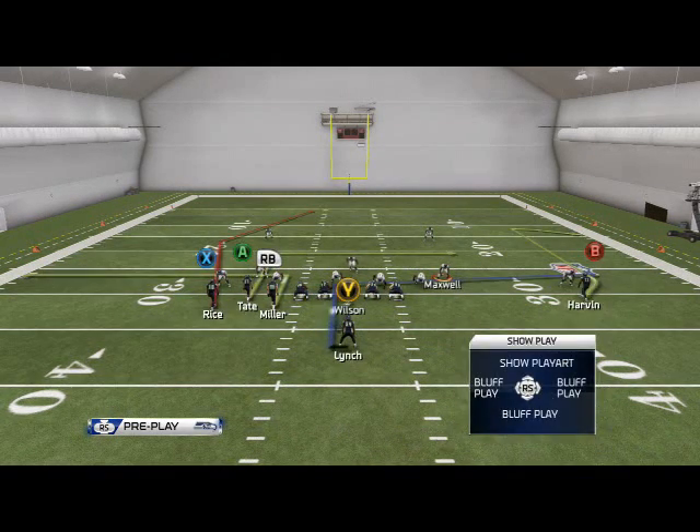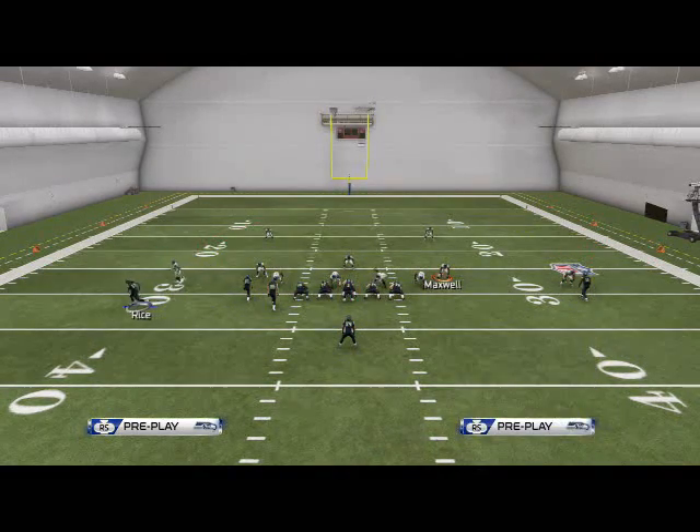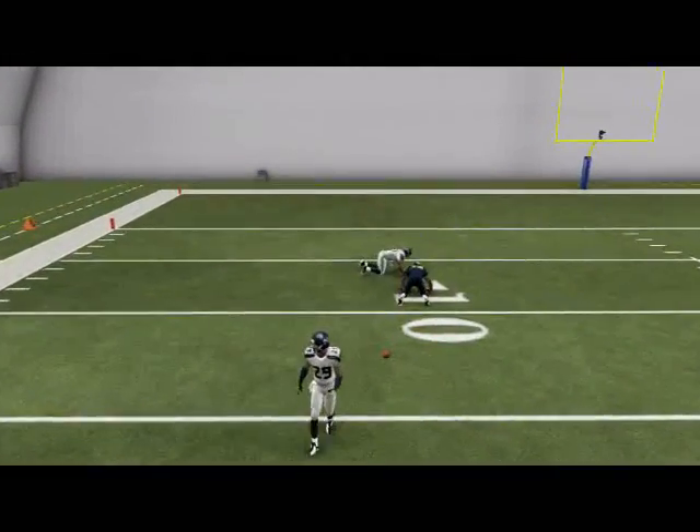We have the play-action pen deep. What we like to do with this play is we like to motion Sidney Rice to the left, and before he sets, we want to snap the ball. We're just going to play a user catch game with that route because it's unbumpable when you motion him out.